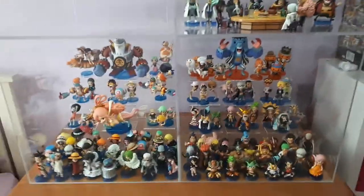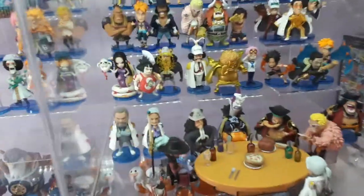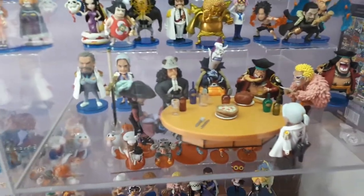Hey guys, it's Kanji once again with another exciting World Collectible update. Finally it has arrived — the Shichibukai conference table WCF Ichiban Kuji party set. We've got it and it's rocking, just check out the details.